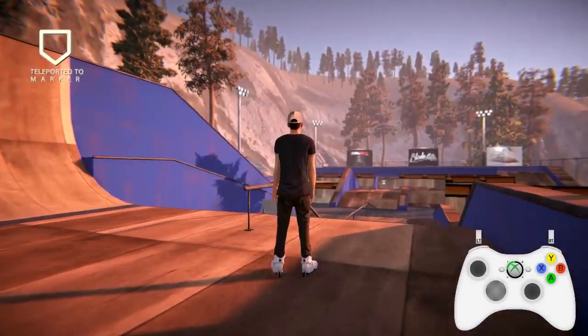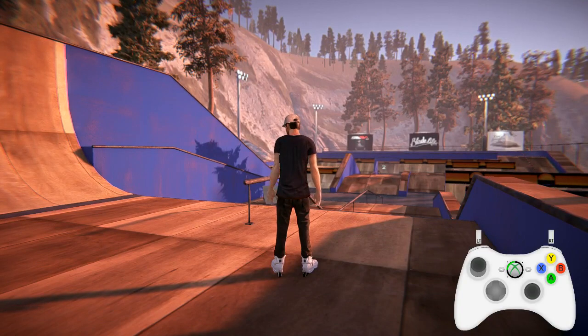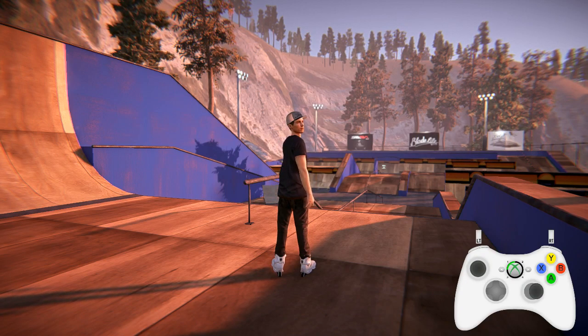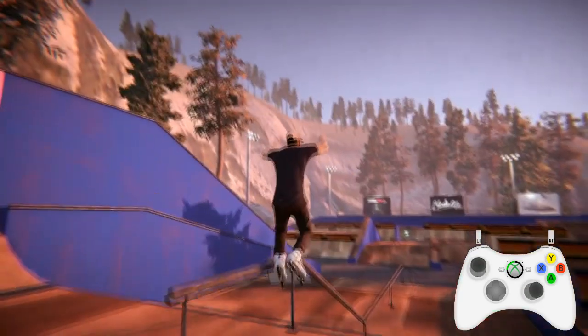A Mizzou is left foot up, and to do a Mizzou on this rail with my left foot, my right foot's toes are going to be pointing that way naturally — so put the stick that way, and you see it.